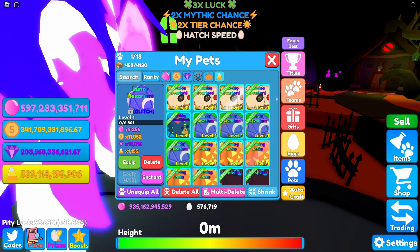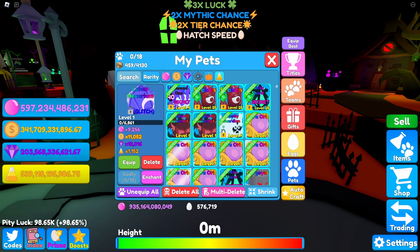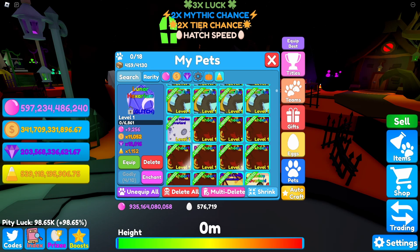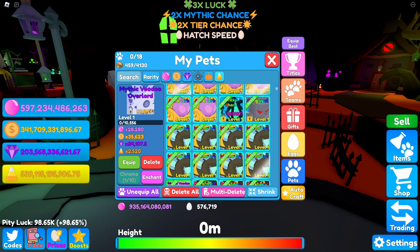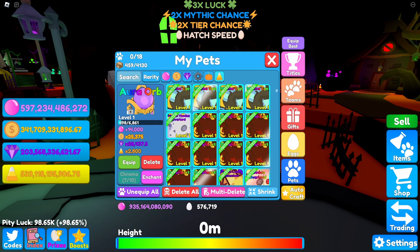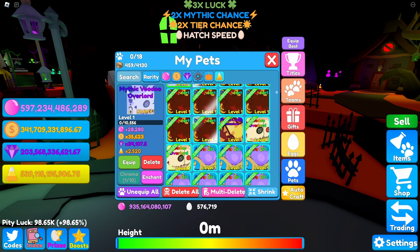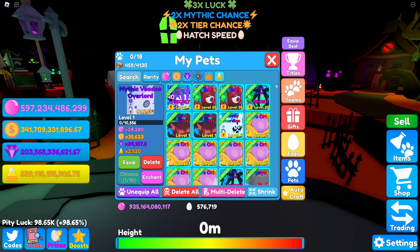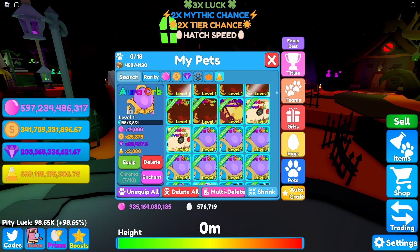Let's see what our best candy corn pets are now. From this update alone, the top is the mythic shiny voodoo overlord — but none of these are leveled up yet, so we still have to level them up. Interestingly, the mythic shiny is somehow worse than a shiny orb, which is strange.